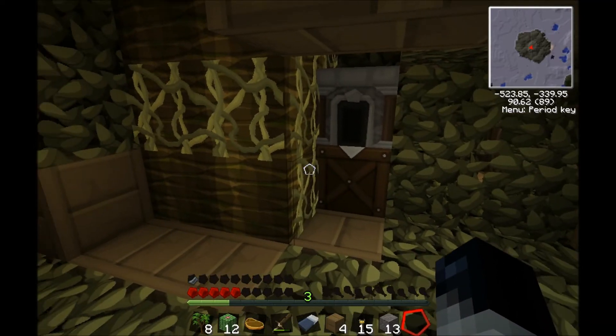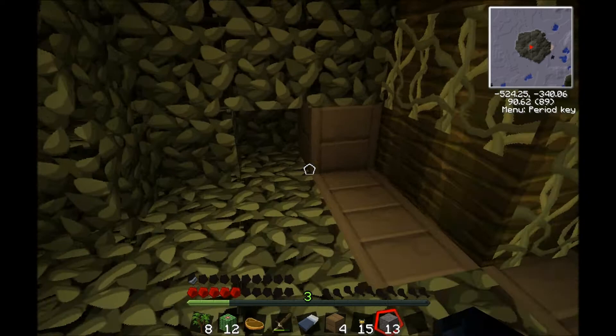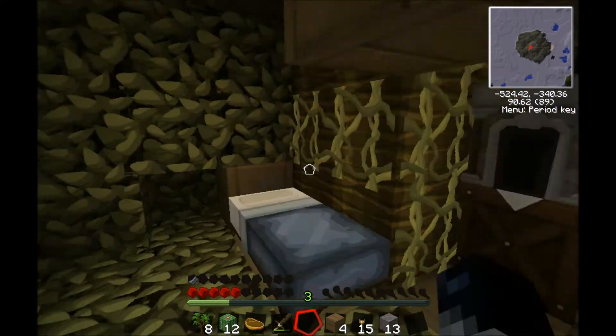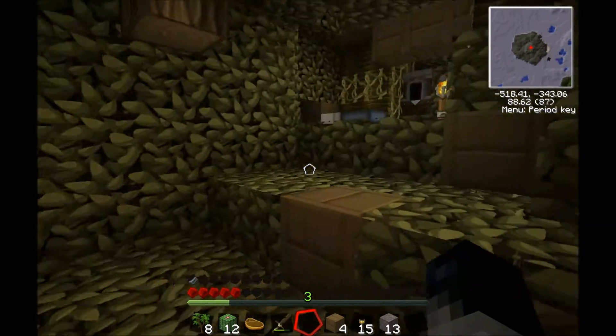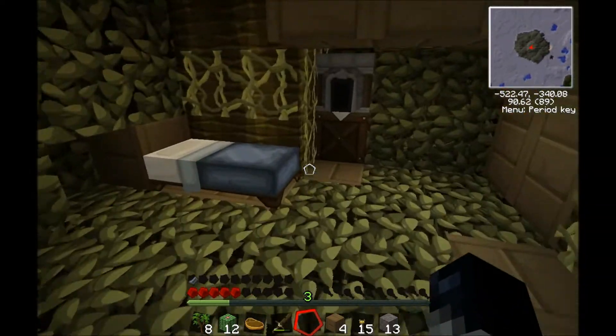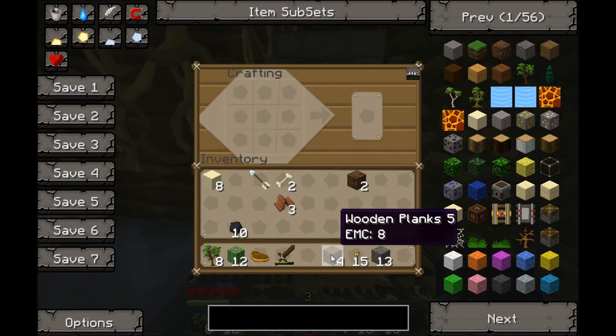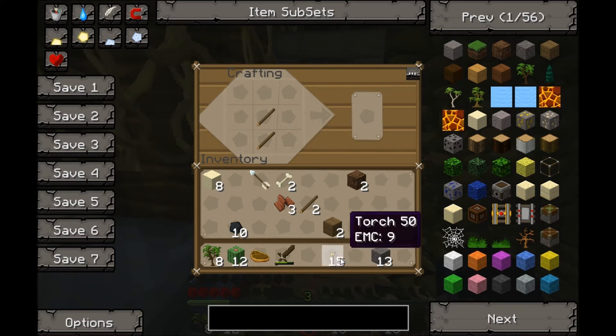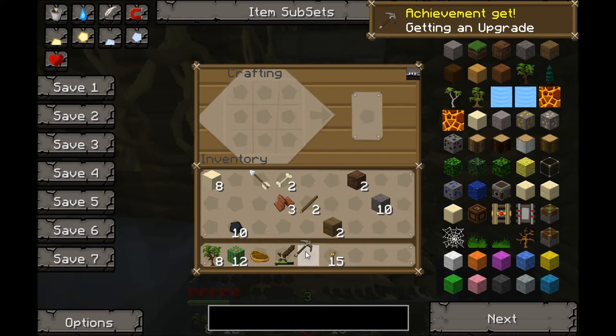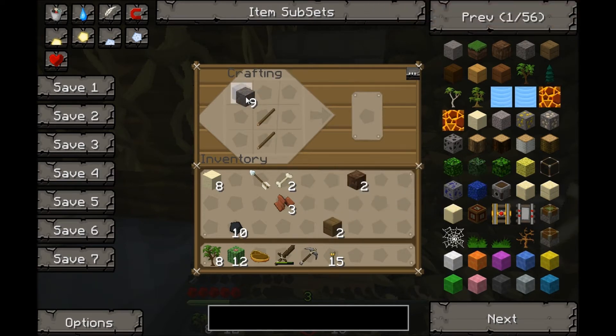God. Alright, seriously make yourself a pick and we're gonna go out and do stuff. I already did — that's what I used. I crafted it on your workbench. You know, I don't use the word 'hate' very often. I think it applies to you very well.